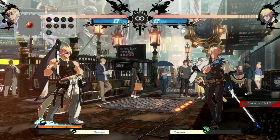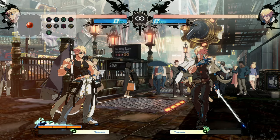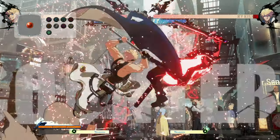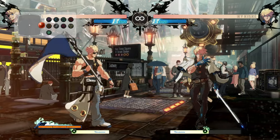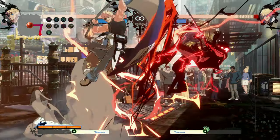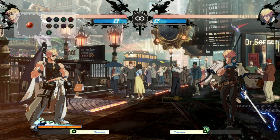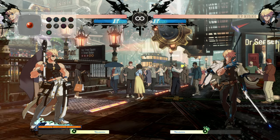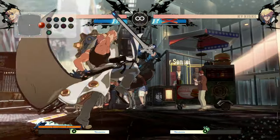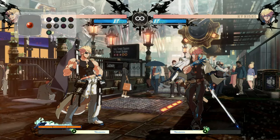Next up is the Hawk Baker — dragon punch motion and slash. It is your dragon punch, so this move is strike invincible. On frame one you cannot get counter hit, so if you're looking to blow through an enemy's offense, this is the move. Like every other strike invincible move in the game, it's not fully invincible — you can still get thrown out of the startup. So it's not full invincible for that; you're going to have to spend meter.